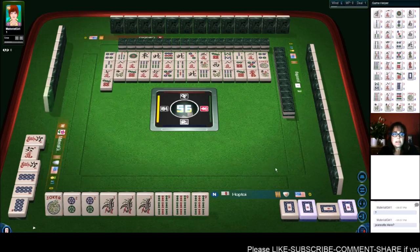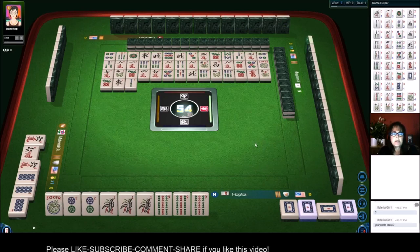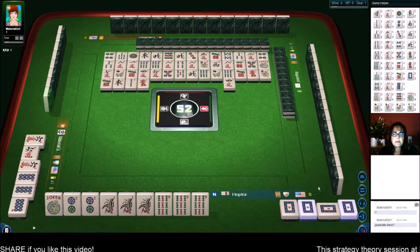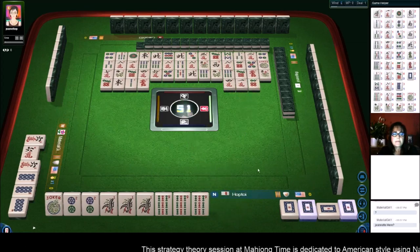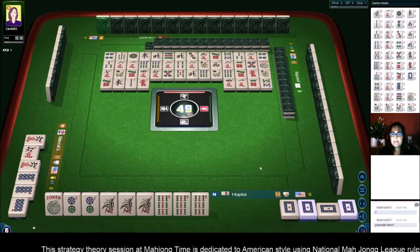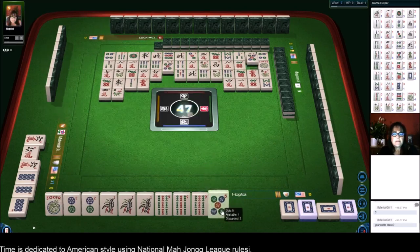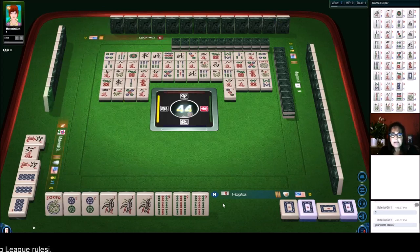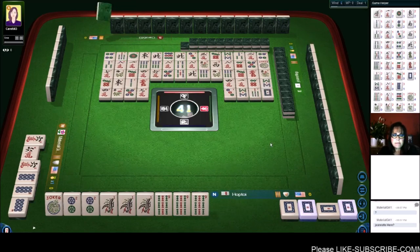Seven dots. East wind. We need a two dot or a nine bam — or a white dragon would be nice. Red dragon. Four characters, one character. Six dots. Eight bamboos. Four characters. There are two red dragons out and there are a few hands this could be, so nobody knows what we're playing. Eight bamboos, seven bamboos. White dragon — could be a quint, could be a year hand. Nine bamboos — there's a win!